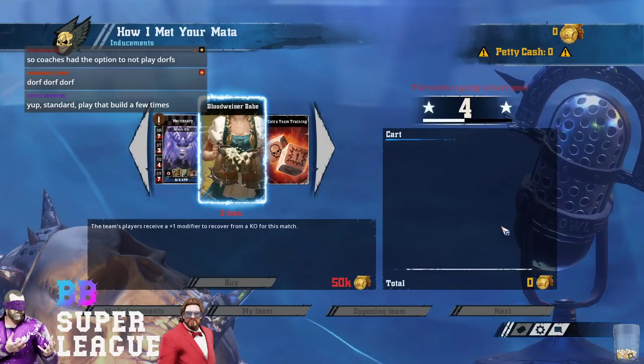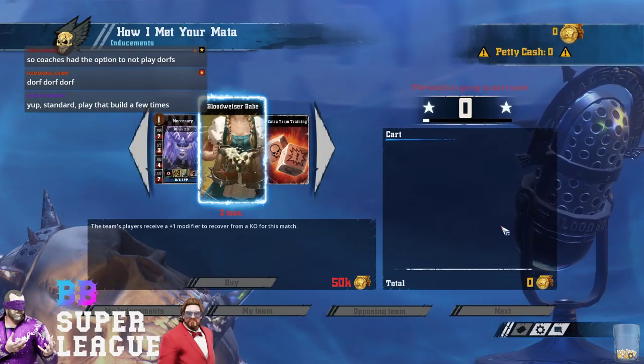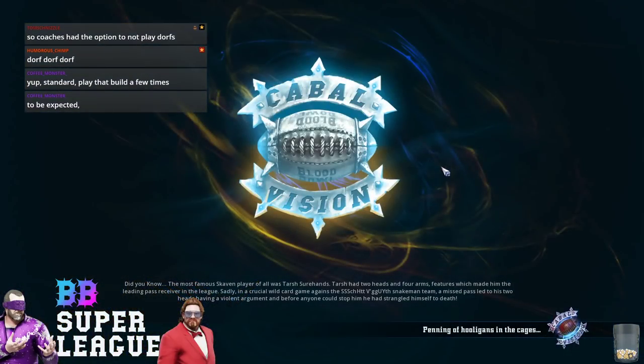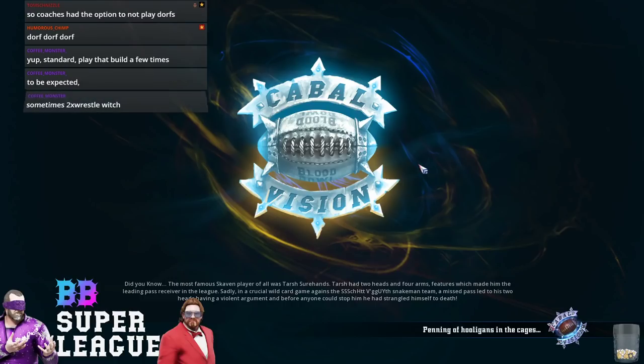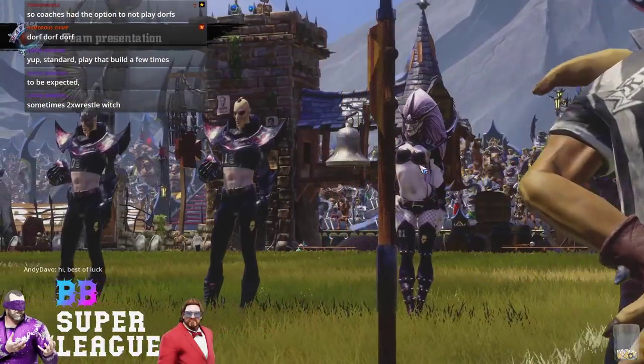Hello everyone. Blood Bowl Super League — I can't say it with a straight face. Blood Bowl Super League is kicking off, first matchup for the creator I guess. Jimmy Fantastic taking on arch nemesis Andy Davo. Should be a wild game. I'm Purple Chest. Lovely intro as always — two fantastic Blood Bowl coaches here.